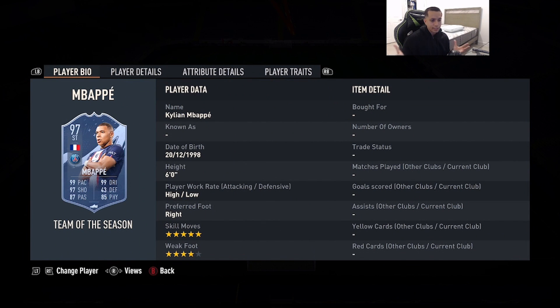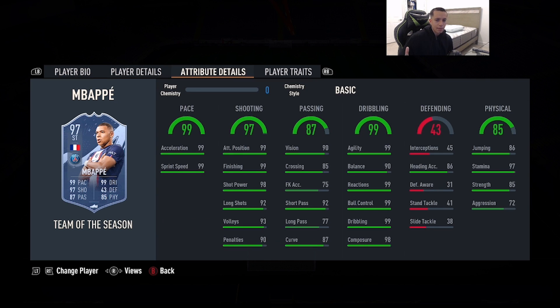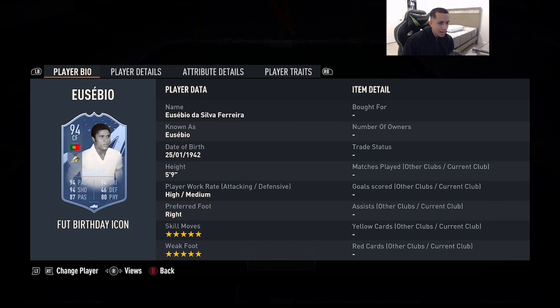Number 5 is 97-rated Team of the Season Kylian Mbappé — 6'0", high/low work rates, right foot, 5-star skill moves, 4-star weak foot, 99 pace, 97 shooting, 97 passing, 99 dribbling, 85 physicality. He has the outside-the-foot shot trait. Not much to say about Mbappé — we all know he's always going to be one of the best cards in the game. This year in FIFA 23 he has a very broken offensive AI, maxed-out pace, basically 99s across dribbling and shooting, and really good physicality as well.